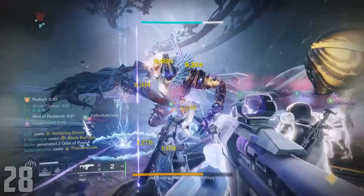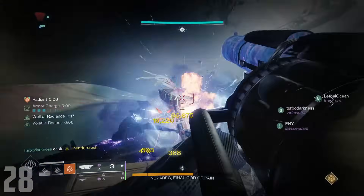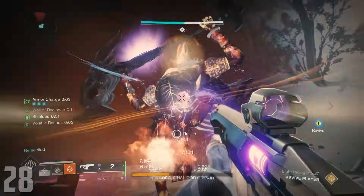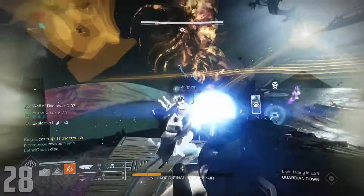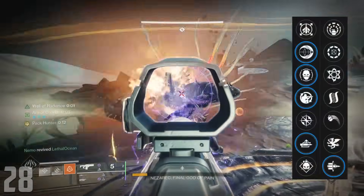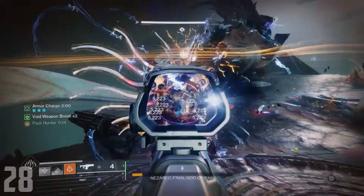Cataphrac GL3 — unfortunately the best heavy grenade launcher in the game comes from Stasis Cyrus, but fortunately it's actually worth your time to grind. This is a Strand adaptive-frame GL that is the only heavy GL to roll Bait and Switch in the second column, making it a true competitor for DPS. Combine this with Impulse Amplifier, Envious Assassin, Field Prep, or Auto-Loading Holster and you'll be sitting pretty.